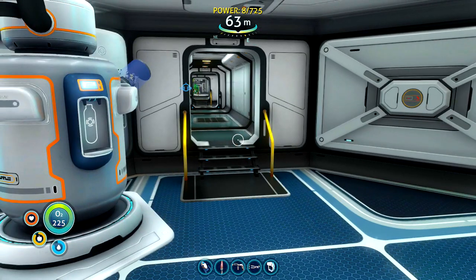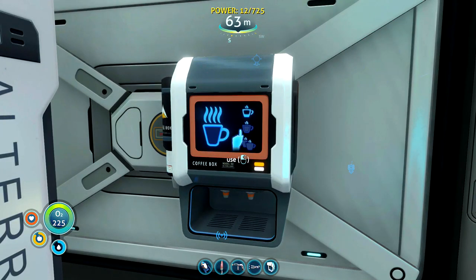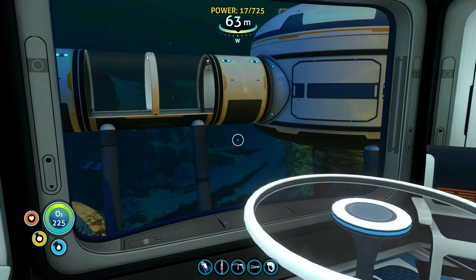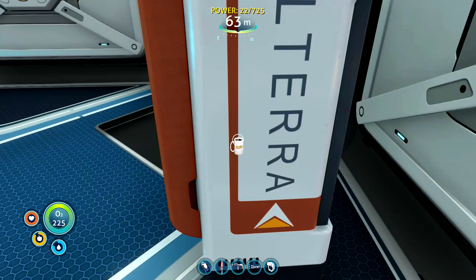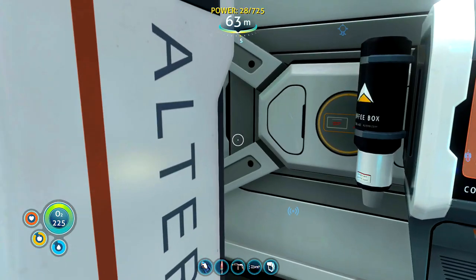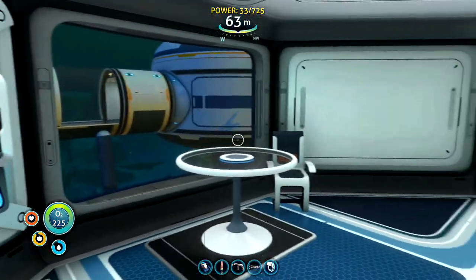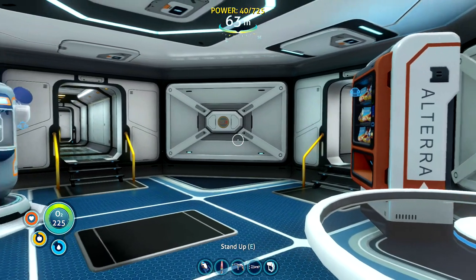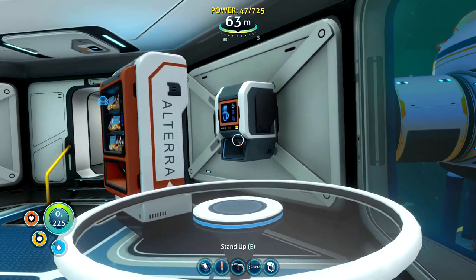Next week I think we'll definitely have to look at grabbing the Prawn Suit, and we could also do with going back to the Aurora crash ship and checking out the captain's quarters. I suspect maybe one of the Cyclops upgrades is in there, but we'll have a look. There's plenty of upgrades to be done. Don't forget to subscribe if you are new here and you're enjoying the content. Let me know in the comments if you think building that second base would be a good idea. Until next time, I'm James from Complete Games — see ya!